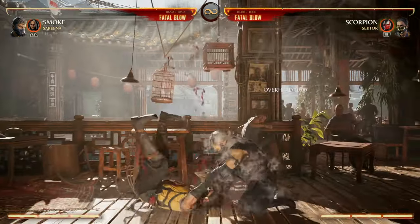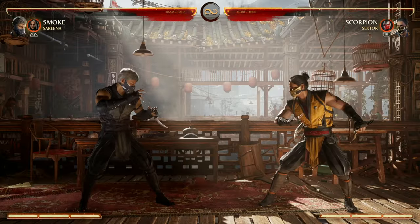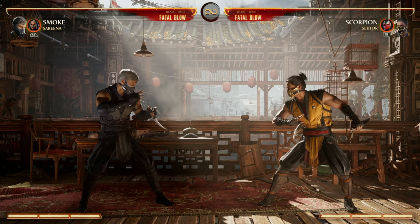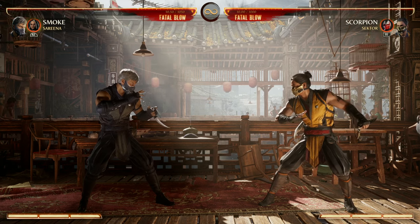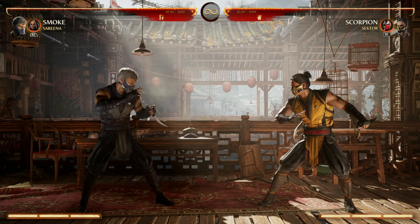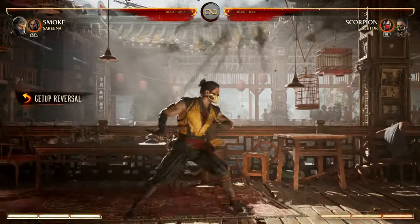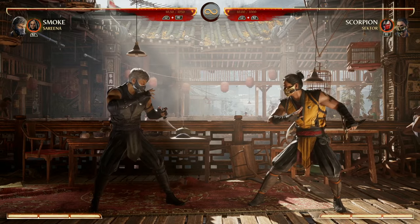Smoke's best wake-up option is honestly going to be your down-back 2, because it gains armor with the enhancement. Keep in mind enhancing it also makes you invisible, so a big tip for Smoke is you want to learn how to fight while invisible. It's a great wake-up option, but you have to use the enhancement to get the armor — and using the enhancement puts you invisible. If you don't know how to fight invisible, it won't be great even though it's your best one. When you wake up, you get the armor and now you're invisible.